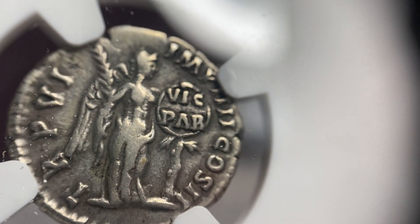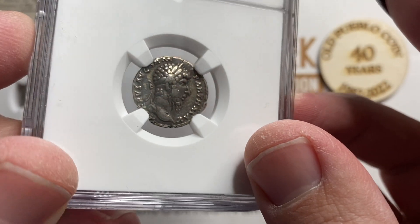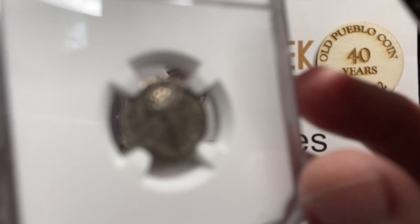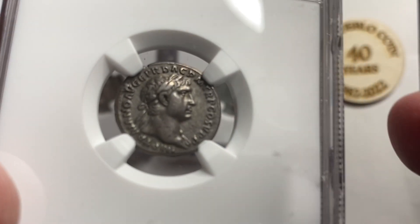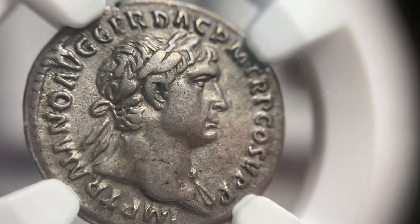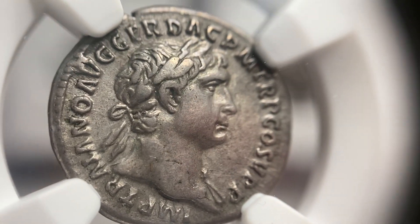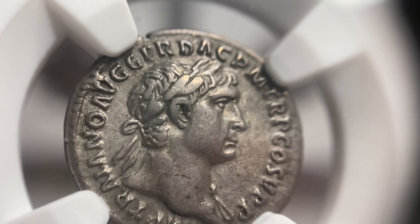A beautiful design on this denarius — just a really attractive coin. One of the fun things about ancients in general is that you can buy coins that have cool eye appeal. They're fun, you can romanticize them, they don't have to be expensive, and they don't have to be in high grade to look good. Like this classic portrait — when you think of a Roman coin, this is the coin you think of. This is Trajan.